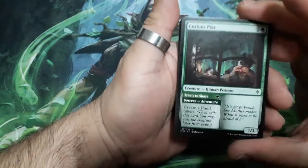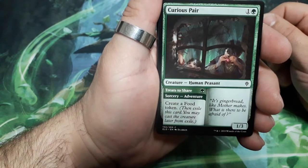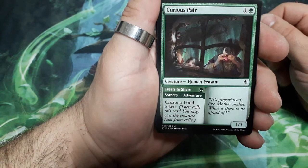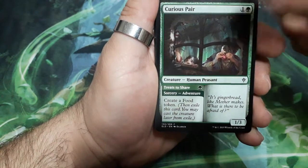And it starts with Courier's Pear, two drops. He has a 3 to share one drop, create a food token, and it is a 1-3.